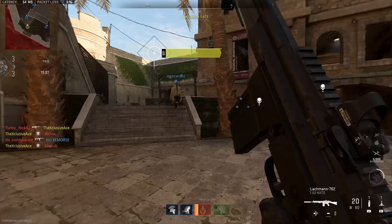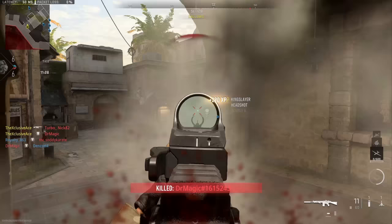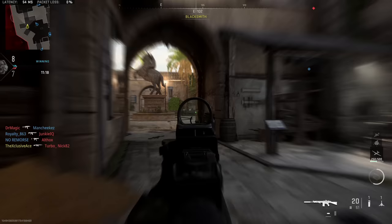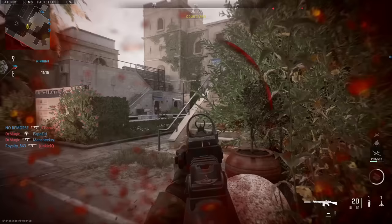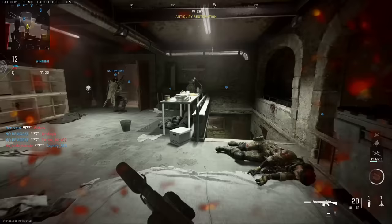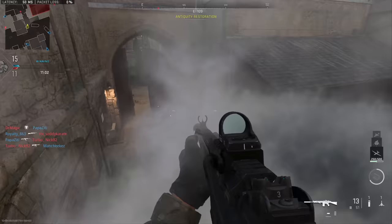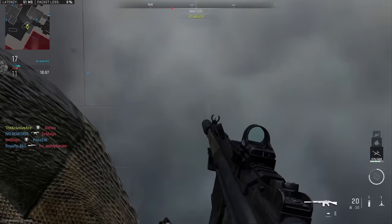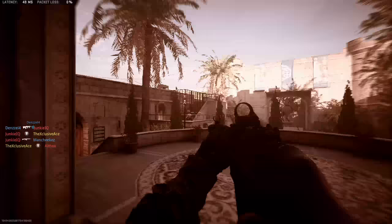Based on my many hours of attachment testing, there is something to the notion that putting attachments on your gun is often just going to make it worse, even when making careful choices. Another thing worth noting — and I'm still early in my barrel testing — but so far barrel attachments seem to have a much more moderate positive impact compared to Modern Warfare 2019. Many times the upsides are just not worth the downsides, whether you're trying to get better recoil control or better handling. Either way, it often makes the gun feel worse than using no barrel attachment at all.